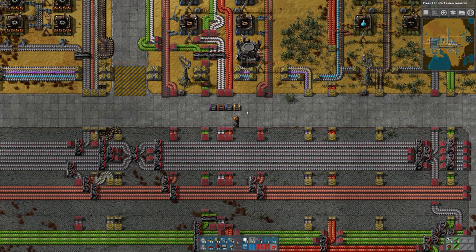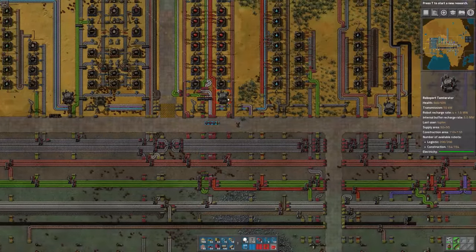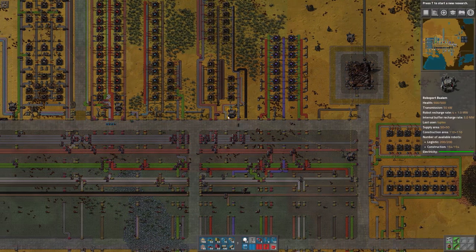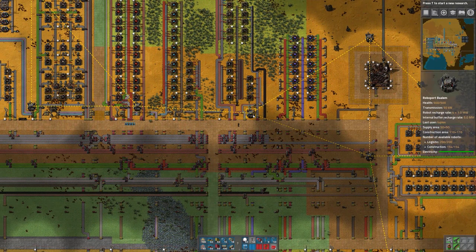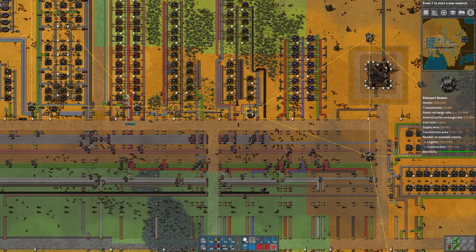Logistics bots basically only move items from one chest to another, and you can also consider your personal inventory as a sort of a chest. What I've done here in the base is I've distributed some roboports throughout the base. They are all part of the same logistics network, as you can see with the yellow dashed lines. As long as the orange region around each roboport is touching the orange region of another one, they will be linked and it'll be one continuous logistics network where a bot inside that network will be able to access all of the materials contained there.